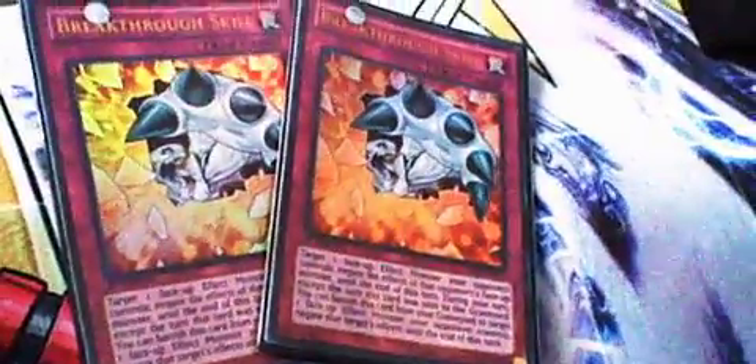1 Compulsory Evacuation Device to bounce back stuff. I played 2 Rivalry of Warlords, because you have a lot of Dragons, so Dragon types are good. 2 Decree — Paul Cooper played 3, I only have 2. Decree is good, it should be limited. And 2 Breakthrough Skill, because Fiendish Chain doesn't really work well on this deck, so I played 2 Breakthroughs.